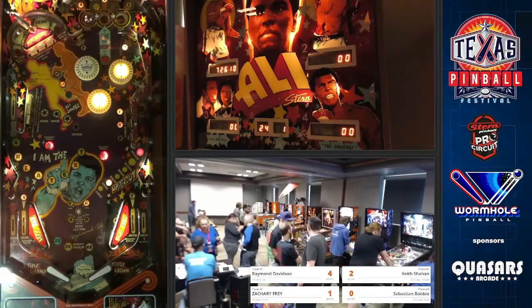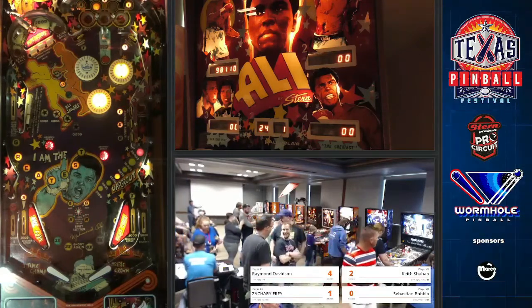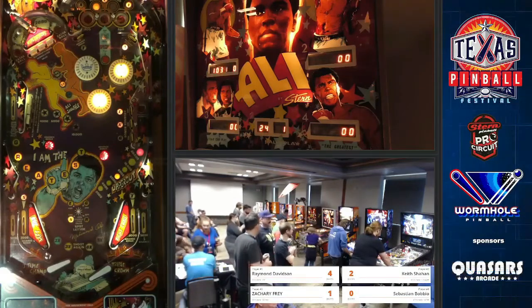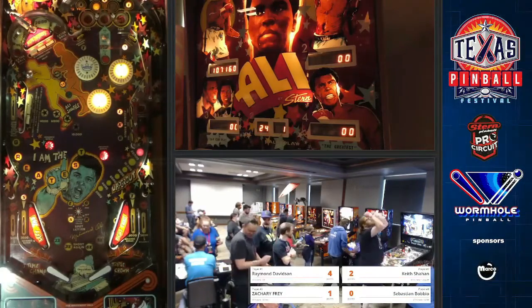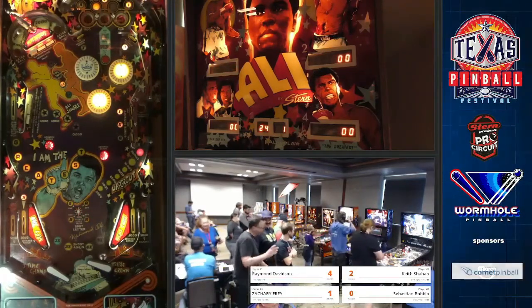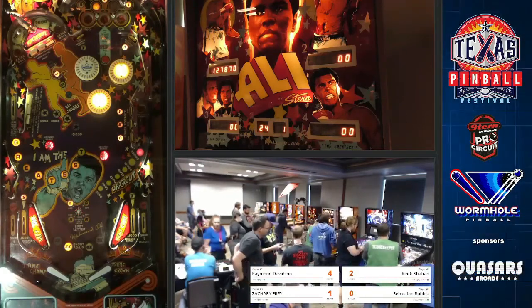Getting good props on the commentary — thank you guys so much. You're going to see people preferentially getting the ball to the right flipper because you can't really backhand all three of the drop targets from the left. These saucers are all worth $5,000 because he finished the set. Not bad. So Raymond wins this — it's over basically. Not over if Keith gets second — because then it would be 8-4, and Keith would have a chance to tie if he won the last game and Raymond got last.